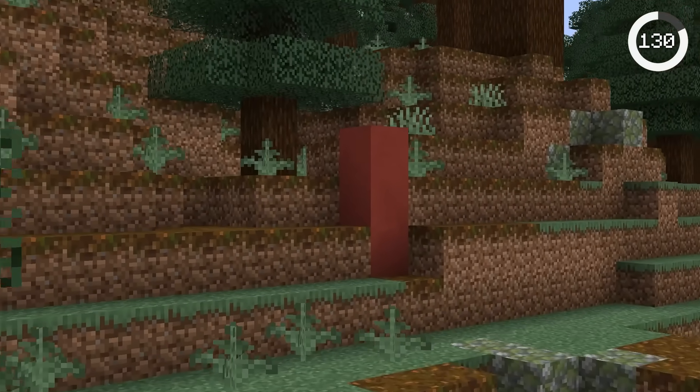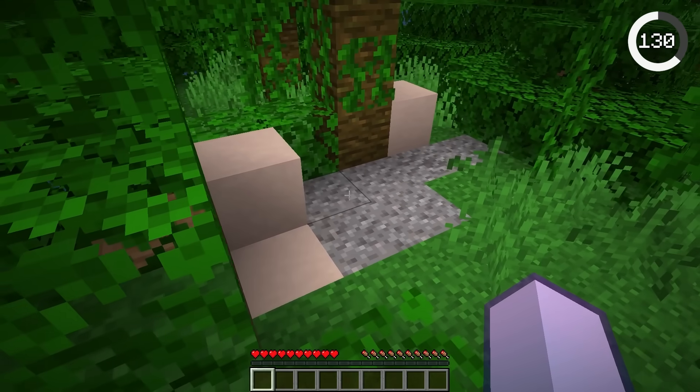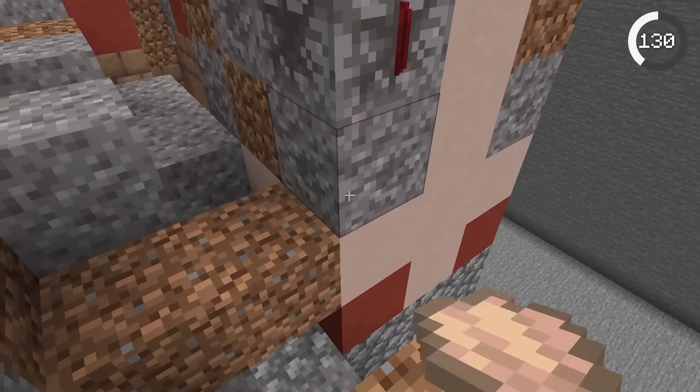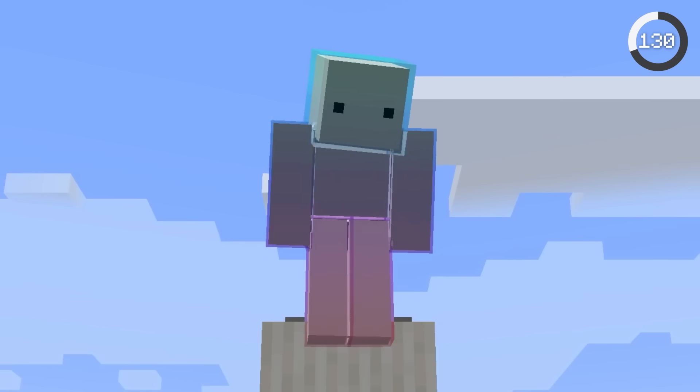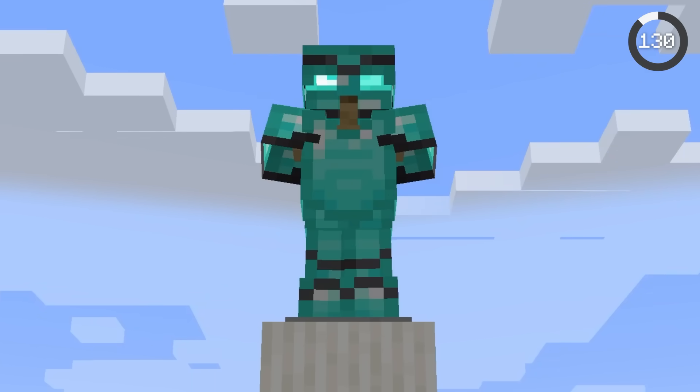The Minecraft world has a secret structure: the trail ruins. The structure is very rare and is hidden beneath the surface with only the tip poking out. Inside, suspicious gravel is scattered throughout, allowing you to uncover hidden treasures. You can find exclusive armor trims here, like the Holst, Razor, Wayfinder, and Shaper armor trims.